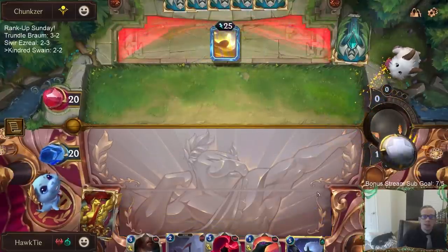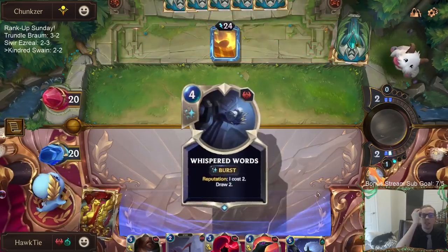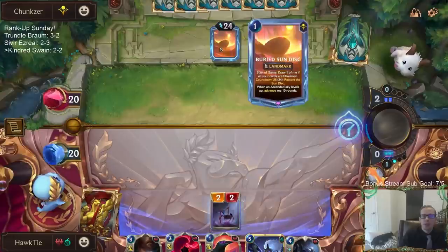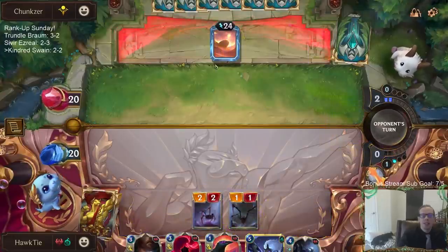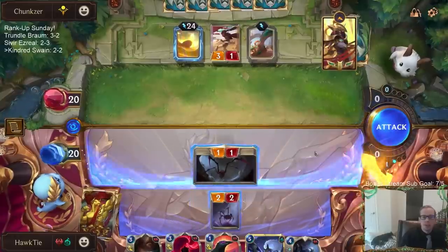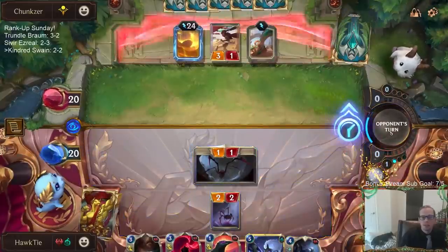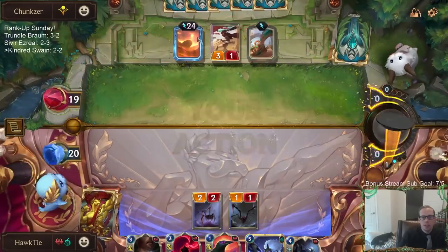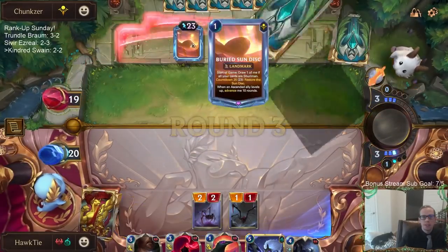That card's gonna be a real big problem for us, because I can't stop Azir from leveling up - all they do is play 10 allies then play Azir and Azir levels up. I can't stop that. We are a slow deck, so it's basically like this thing's at 13.